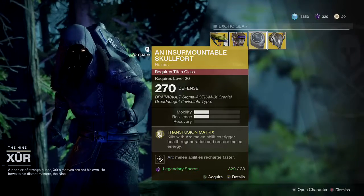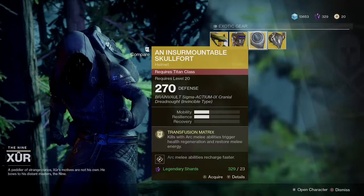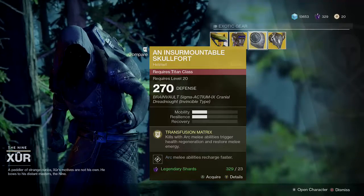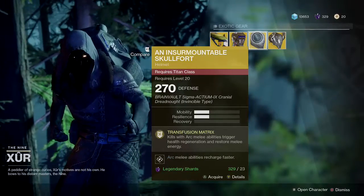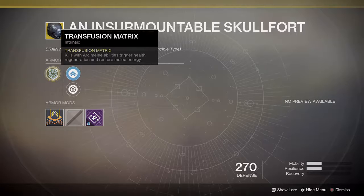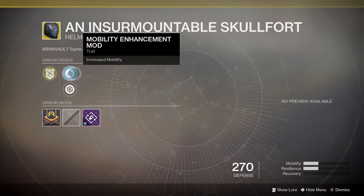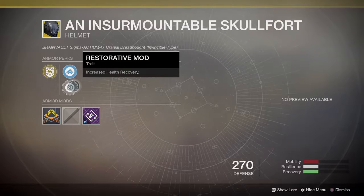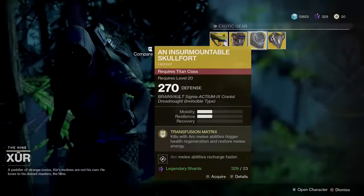Next up we have the Insurmountable Skullfort — not for the hunter, for the Titan. Got the Skullfort for the Titan; this one comes with Transfusion Matrix: kills with an arc melee ability trigger health regen and restore melee energy. It has the Mobility Enhancement Mod, Restorative Mod, and the Arc Impact Mod — with 5 defense, arc melee abilities recharge faster. Not bad.